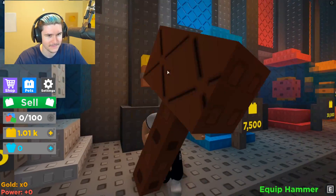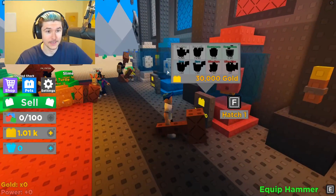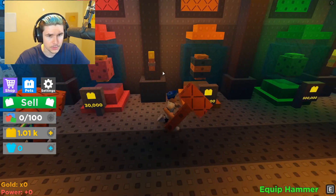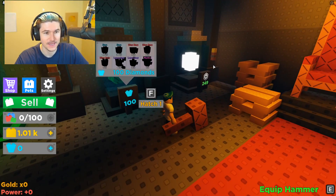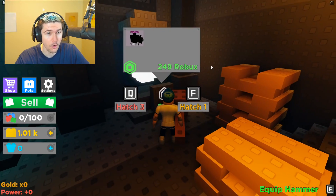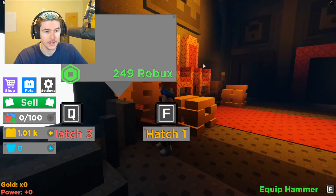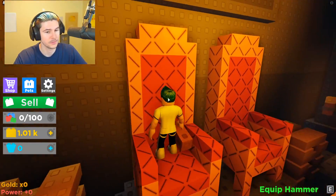Oh, look at this Minecraft torch-looking thing. So there's a bunch of different pets. Slime! I'll get you one day, Slime. There's a bunch of different eggs and you can get ultra rares and stuff. So at the end of this we're going to try and grind for these tough ones. Look - Mythics! And there's a Robux one that gives you a Mythic. I might have to get that, but I'm going to wait on it for now. I want to do some more exploring.